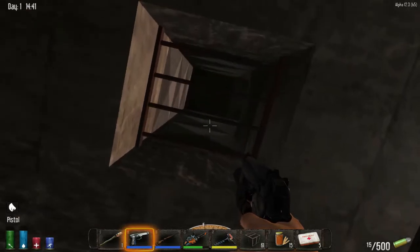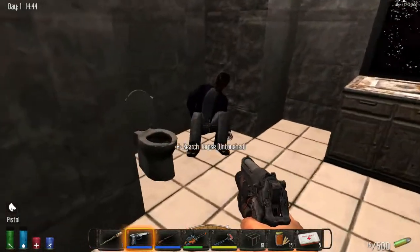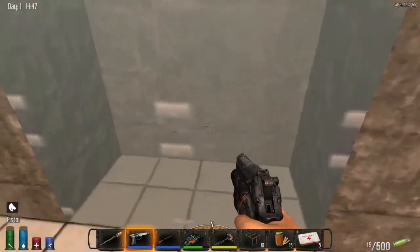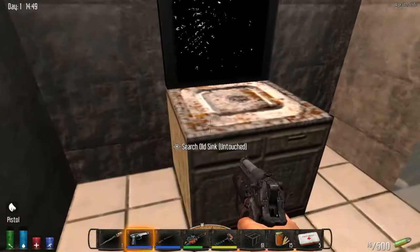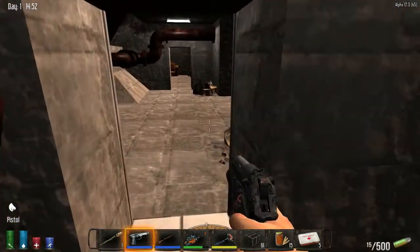It looks like this is the part of the air vent that goes out. And then on the right side of the fallout shelter, we've got a bathroom — a toilet for fresh water. That is awesome. A shower — nobody bathes in the zombie apocalypse except for people with fallout shelters or bomb shelters. A little medicine cabinet and a sink.